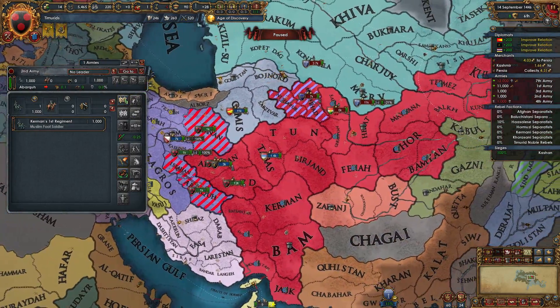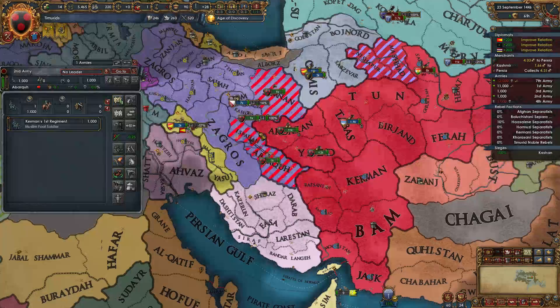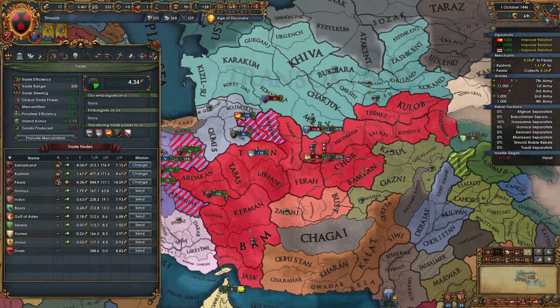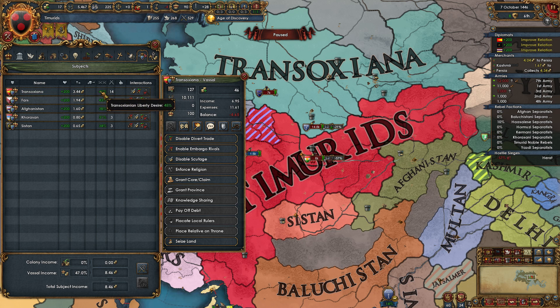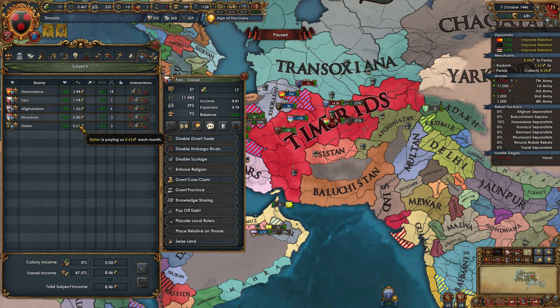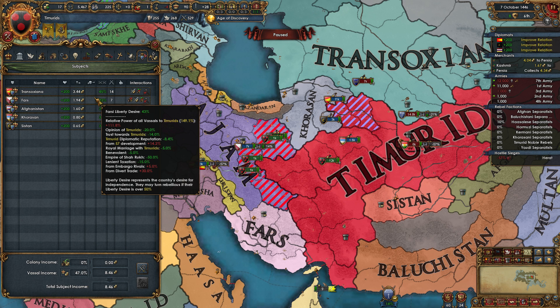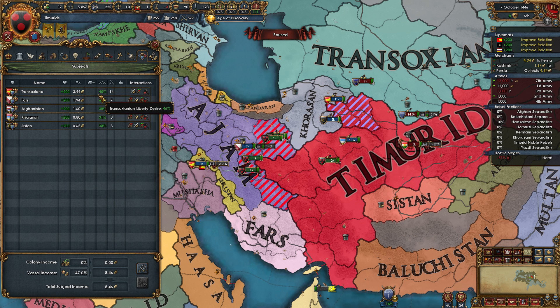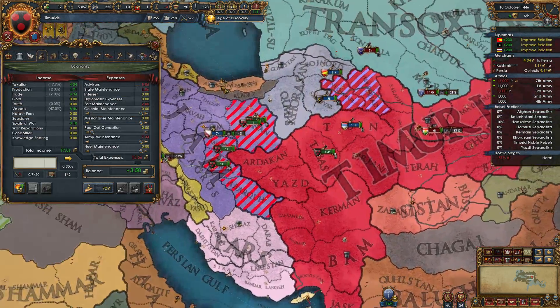I've only played for about 2 years but we've taken our subjects down to the point where they are loyal while they have plus 35% increased liberty desire. If we were to die right this second, they would all jump up to disloyal. But we've already got them in the war, they're already contributing and helping us to win it. Even if they are disloyal, they can't rebel against you — they're stuck in this position where they're going to continue to lose money over time. So you just wait until you can buy off their loans, slowly get them all loyal, and eventually 10 years will have passed and you can click the integrate button.